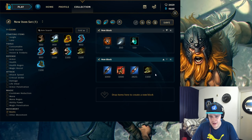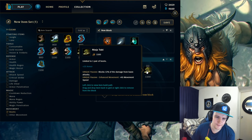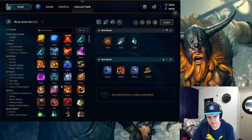For boots, it's Ninja Tabi 99.9% of the time. The only exception is when the enemy team is insanely CC-heavy and you've taken Tenacity in your runes — then Merc Treads become an option. But that's incredibly rare. The reason Ninja Tabi is usually the choice is that you have your ultimate to cancel out all CC if you want, and Tabis just block the most damage overall.